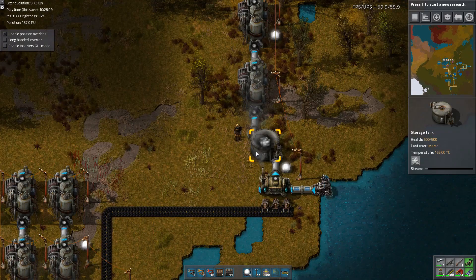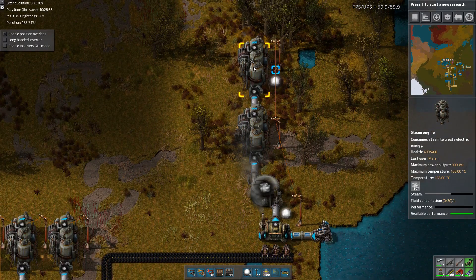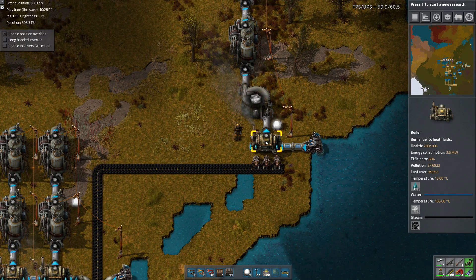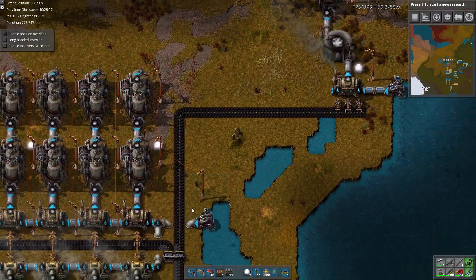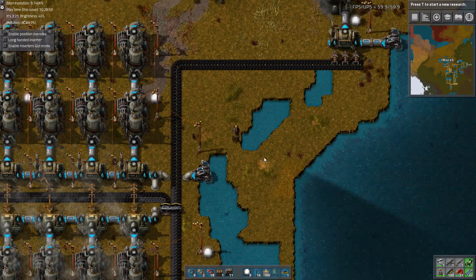Let's put some lights in. You can see that very slowly these are going to fill up with steam, and then the storage tank is going to fill up with steam. So even if the coal runs out and this all stops, the steam will still be stored here, which will still power the steam engines.